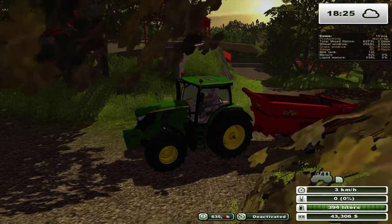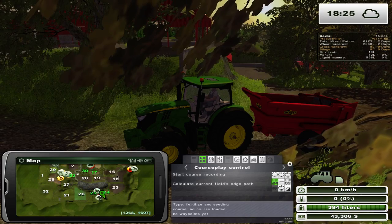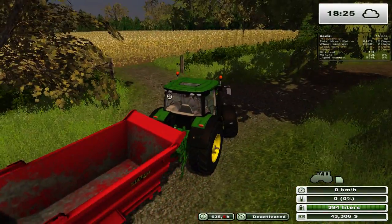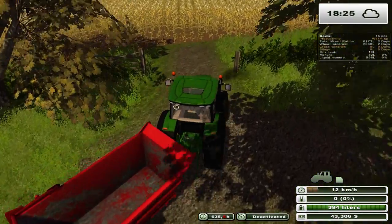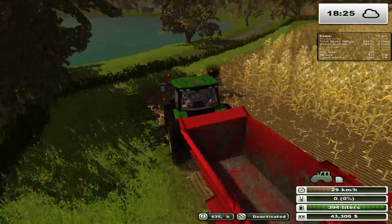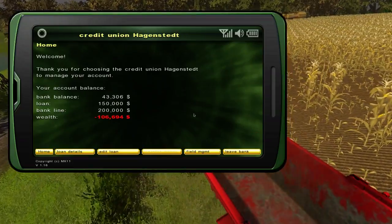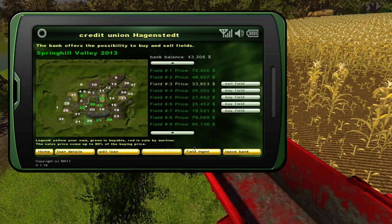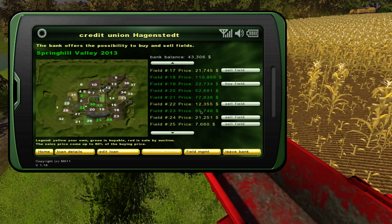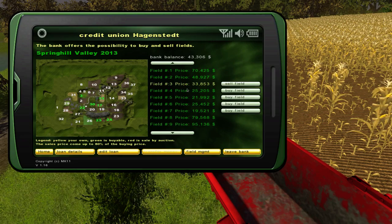This is actually a nice little location because we're not too far from our storage area. Actually, we can just sell it directly — we do need a little bit of extra money. I believe the combine hasn't quite got to 80% yet. In the previous episode we were contemplating whether to buy a new field or not. It's been a little bit of time since I played, so I can't 100% remember what we were going to do.